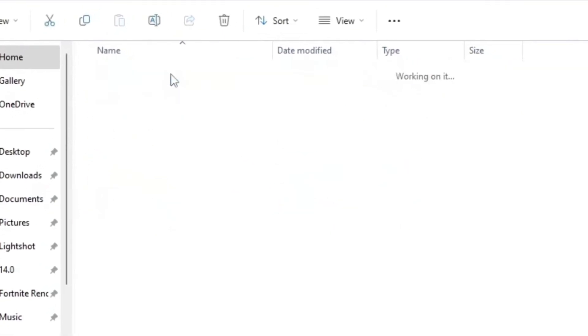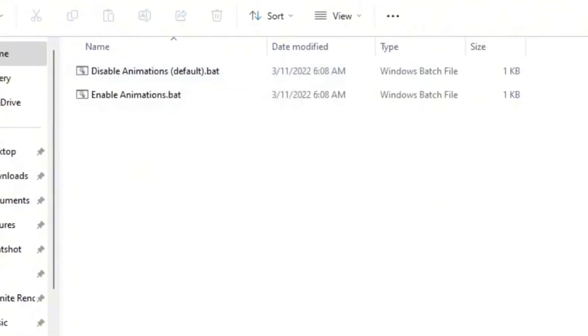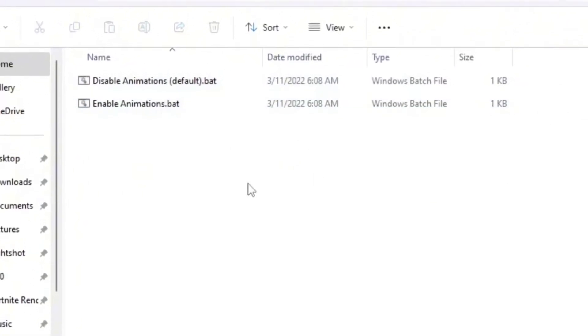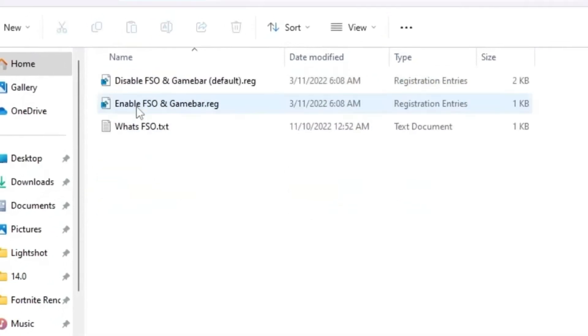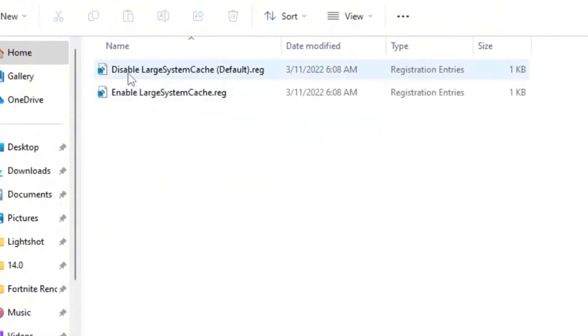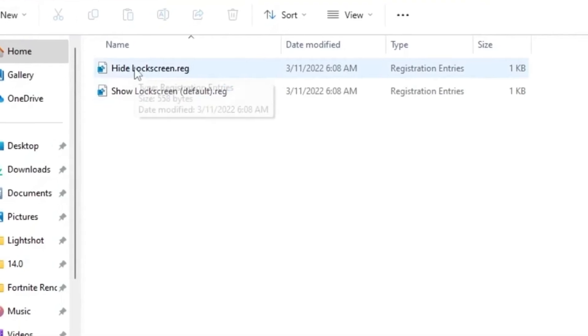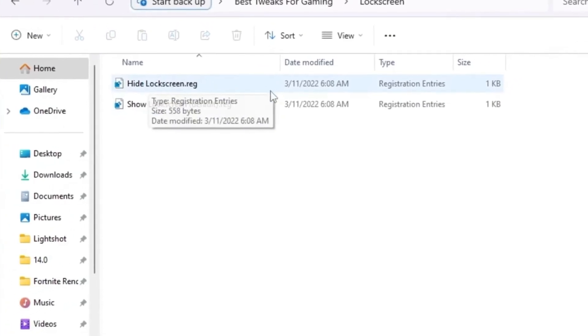First, open up the animation folder and disable animations on Windows. This will disable all animations and help improve your PC performance. After that, go to FSO in the game bar and disable the settings from there. Then go to large system cache and disable large system cache on your PC.